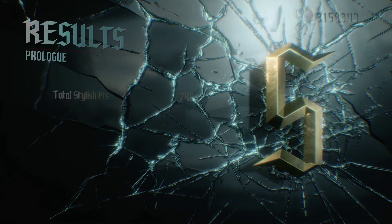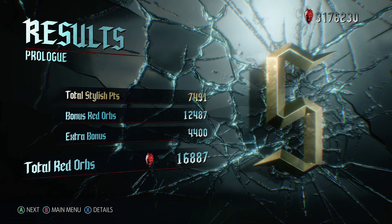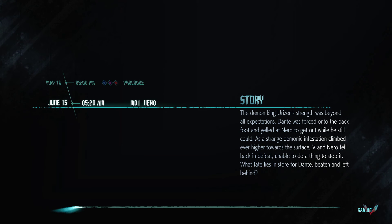Huge amount of points — you need 6000 to get an S rank on Dante Must Die mode, so we obviously beat that with ease. And that's going to be it for this video. I'll catch you guys on the next one when we do mission 1 as Nero.